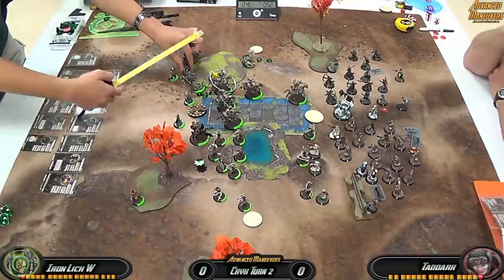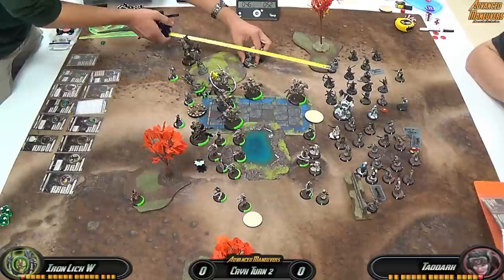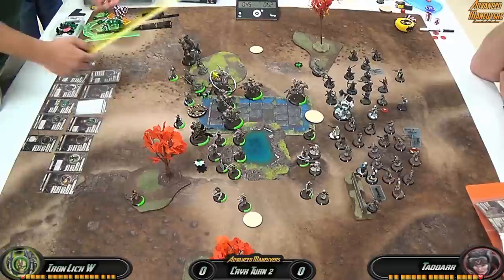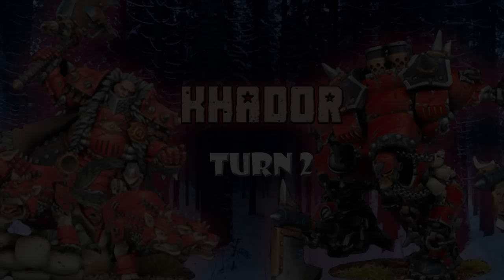Once Gorman is done, I have Pociferin run up — I wanted to collect souls but realized that even at full distance he can't get in range. Then Kinkworm charges Iris. With Puppet Strings, he should be able to hit her, needing only 9s on the charge. He successfully hits Iris and uses his Tail Attack, which is stronger, and he kills her. Then because he has affinity with Asphyxias, he gets to make a full advance after activating within Asphyxias' command range and moves back. I move up Death Jack just to look intimidating, and that concludes turn two.